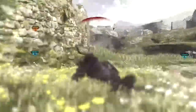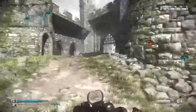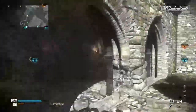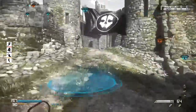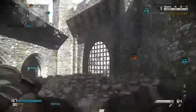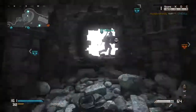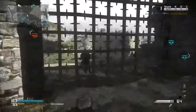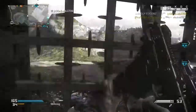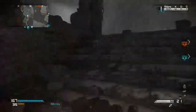Oh god damn it. Where would the enemies be — probably defending their only objective they currently own? Well they won't own them for much longer. Okay, first let's just blow a giant hole in this gate. Oh my god that actually went through one of the holes in the gate — that's just bullshit. Okay I'm not gonna go through there, that's just asking to be killed. Okay no, I can't do it by shooting it, needs to be an explosive.